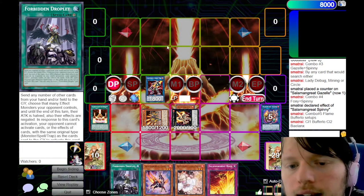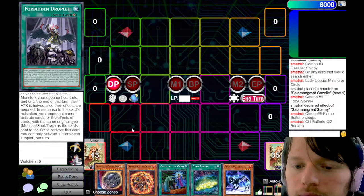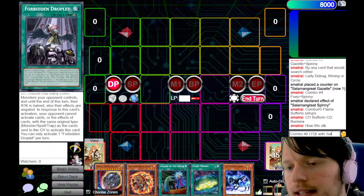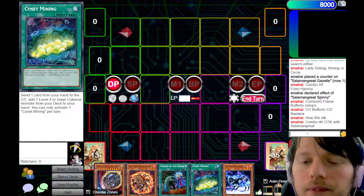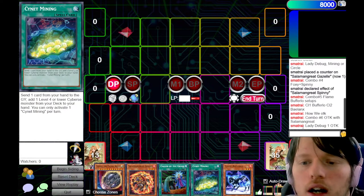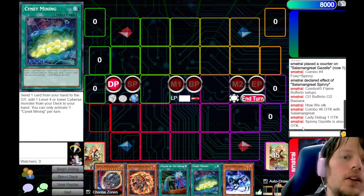Now I want to show one more combo — combo number 6: our OTK combos. This is how we OTK with Salamangreat. You're going turn 2. Lady Debug is a one-card OTK. Spinny plus Gazelle is also an OTK. Any of those is OTK.